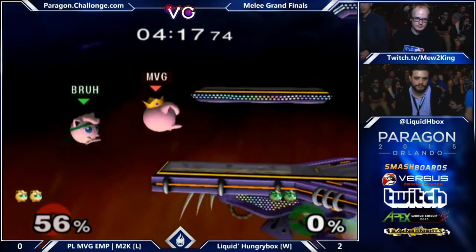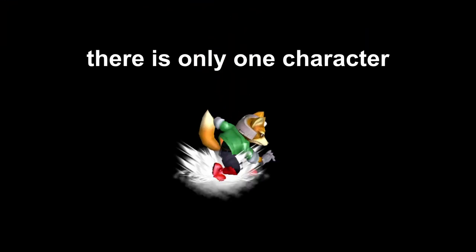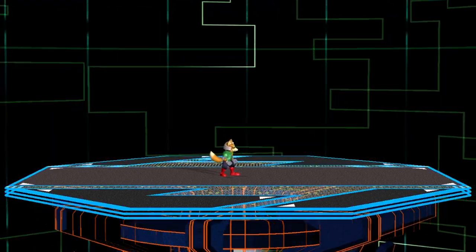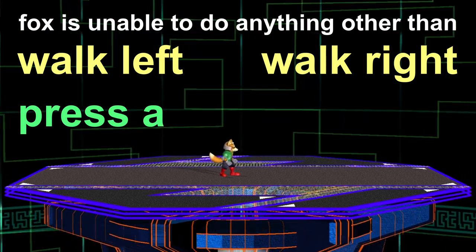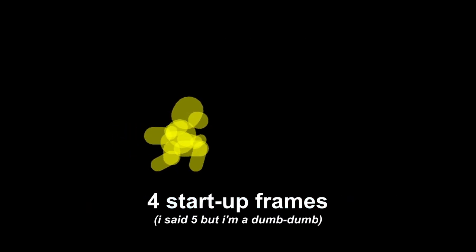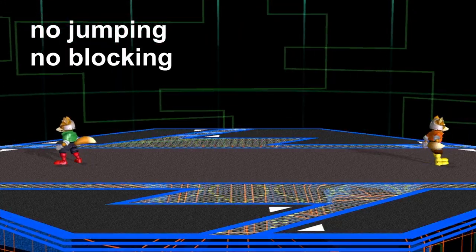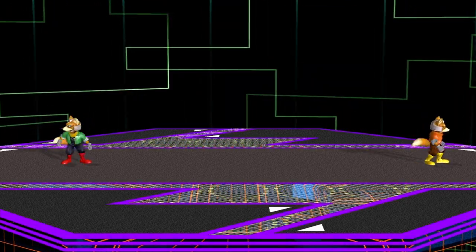In 2IQ Melee, there is only one character, and it is Fox. There is only one stage: Final Destination. Fox is unable to do anything other than walk left, walk right, and press A, which will make Fox do his forward tilt. The frame data for this move is the same as in regular Melee — 5 startup frames, 4 active frames, and 18 frames of recovery. There's no jumping, blocking, or crazy movement mechanics, because those are locked behind paid DLC alongside cool skins.